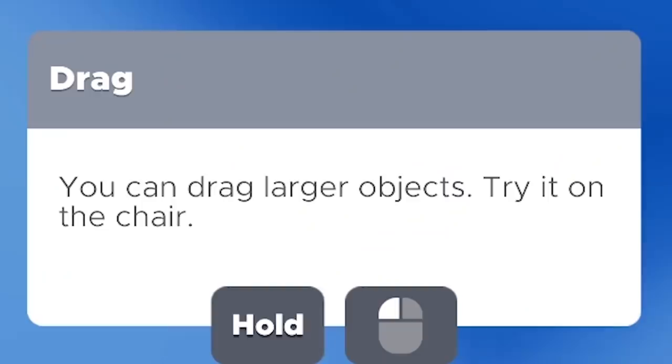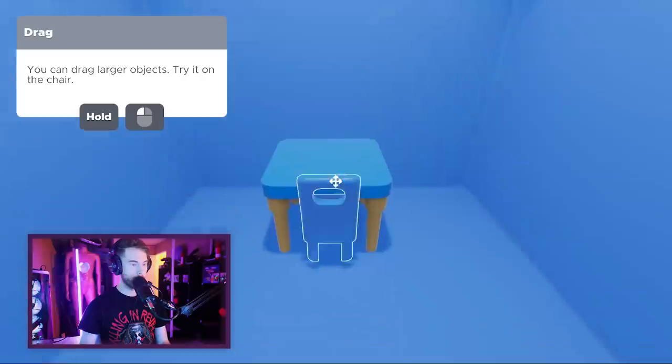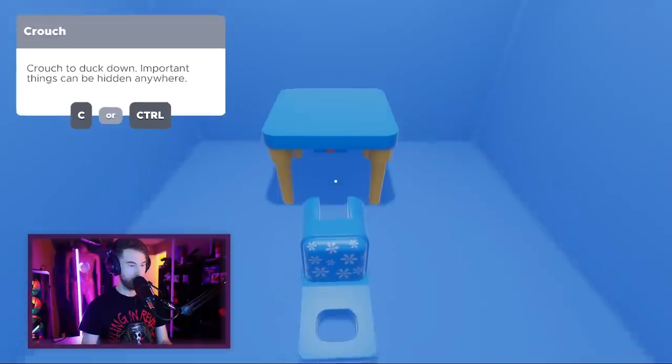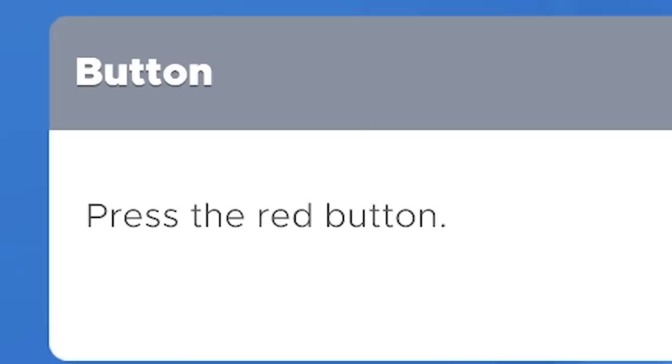Marty was here. You can drag larger objects — try it on the chair. I didn't do it, did I? See to crouch. Press the red button.